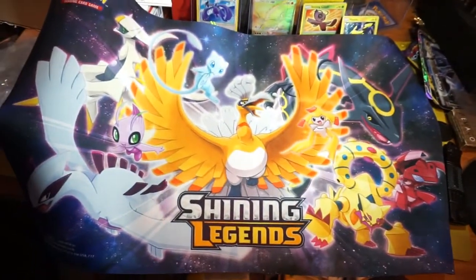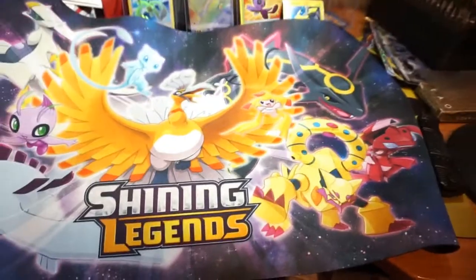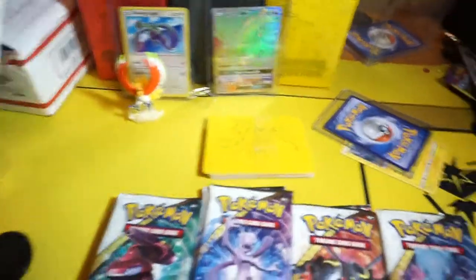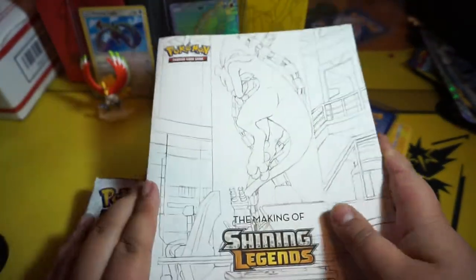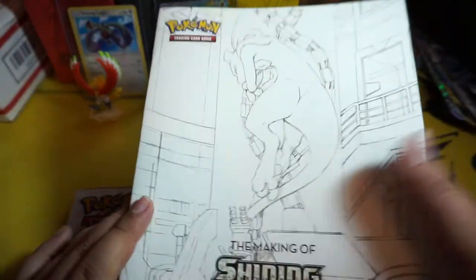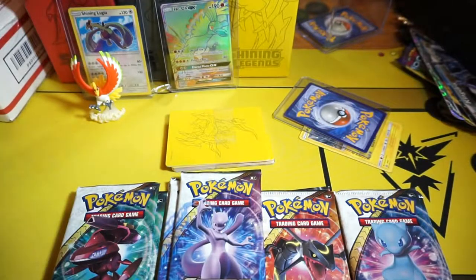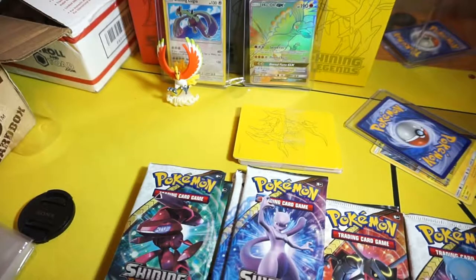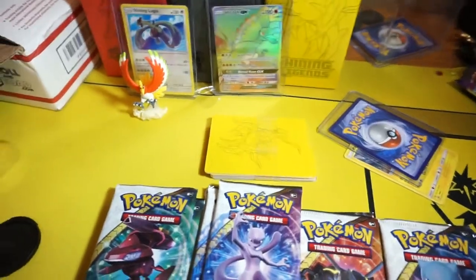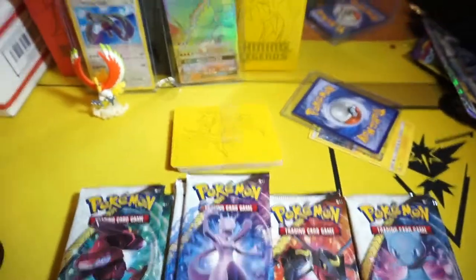That's what you guys get and then you can't forget about the making of the shiny legendary book — the table of contents, about the artists, the drawing of the cards. It's pretty cool, nice paper. Let me sit back down real quick — the packaging keeps falling off. This is the first box I've had to stand up to open.